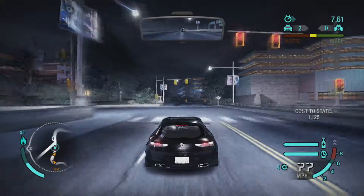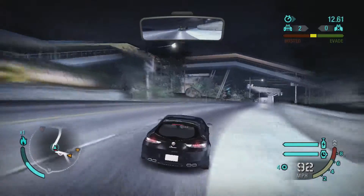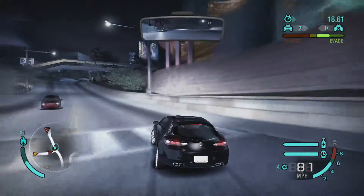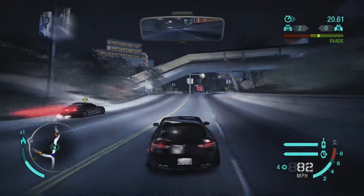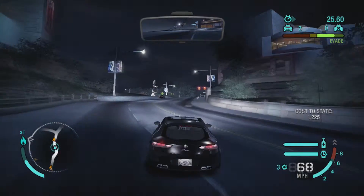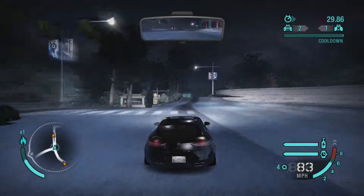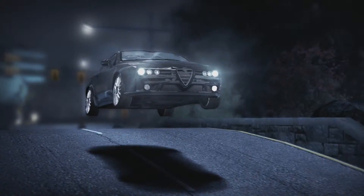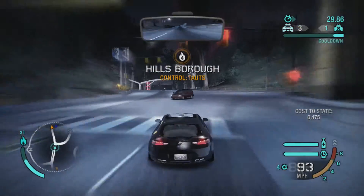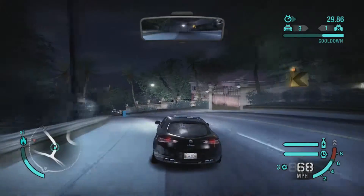Now all I gotta do is get away from the cops, which at my heat level is not gonna be too hard. If you look in the bottom left of your screen, right next to the map, there's a little fire icon with a 1 above it — that's your heat level. If you get up into like 3, 4, 5 when you get into a pursuit, it's like immediately 5 stars in GTA — automatic helicopters, roadblocks, and spike strips.